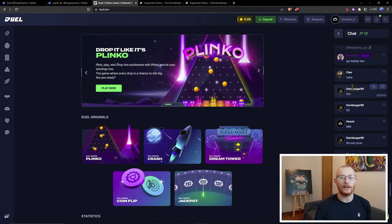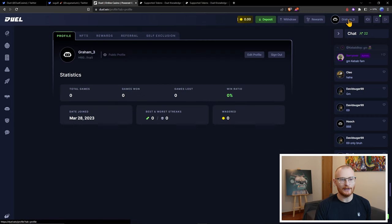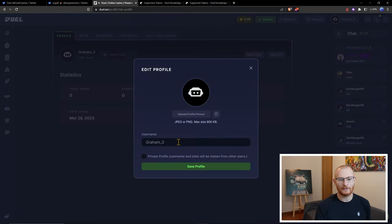While that's going through, I'll show you how you can change your name. You come up here and you can either be a public profile or private. Click on edit profile, type in the name you like, search tutorials, upload a picture if you like, or you can just click on private profile and save.